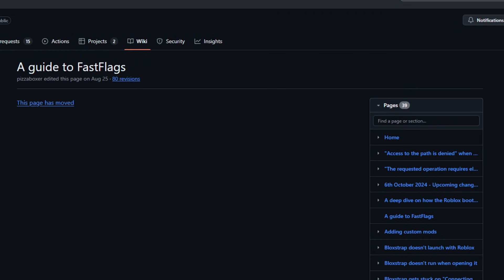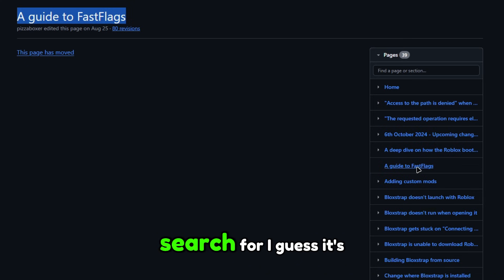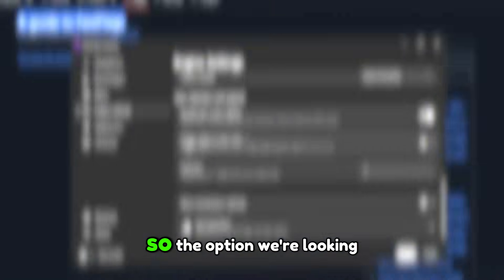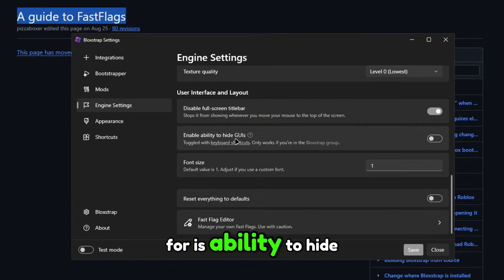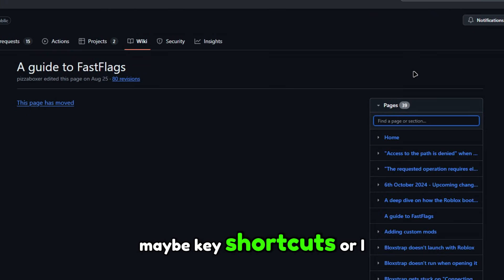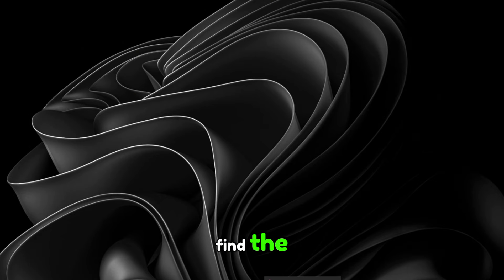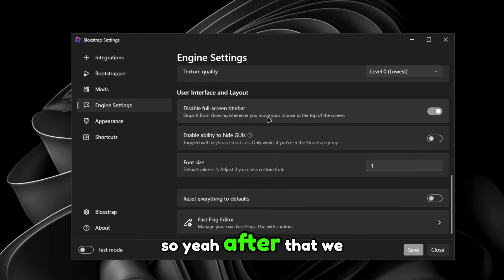Clicking Keyboard Shortcuts takes you to a fast flags guide. The option you're looking for is 'Ability to Hide UI.' You can search for it using keywords like 'key shortcuts' or 'hide,' or just find a video on how to locate the Block Shop hotkeys.